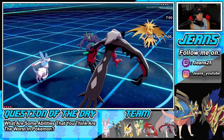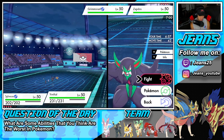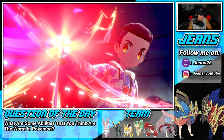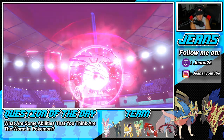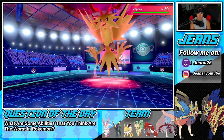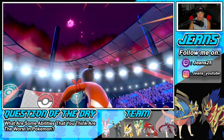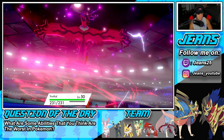Our opponent leads Zapdos alongside Grimmsnarl. Grimmsnarl can Fake Out but I feel like we just Dynamax and get off an Airstream for the speed boost. We proc Weakness Policy and roll out from there. I'm thinking I try to get after Zapdos — Zapdos is a bit faster though. Maybe I shouldn't proc policy with Quick Attack; maybe I should Yawn instead. We have the Dark Aura boost, STAB, and Weakness Policy proc — that should do some solid damage.